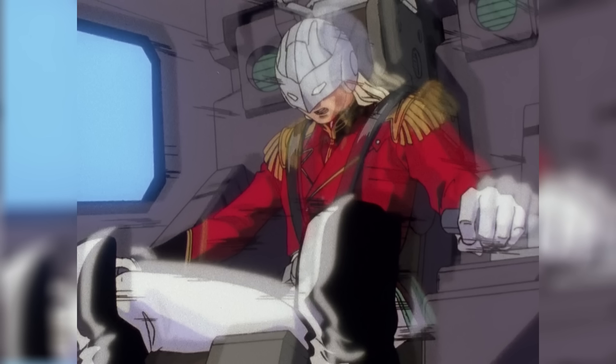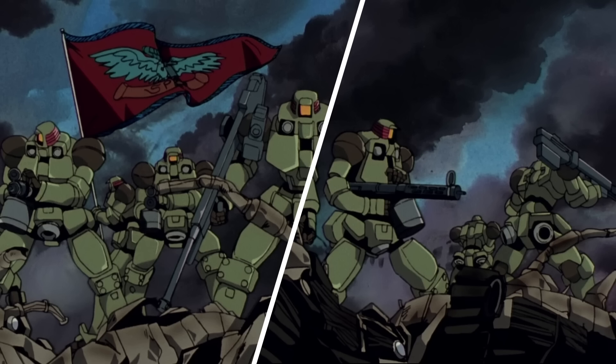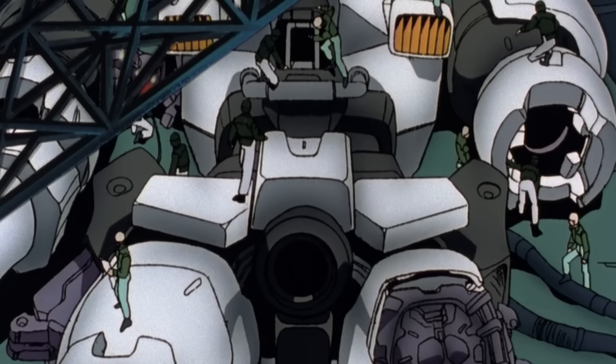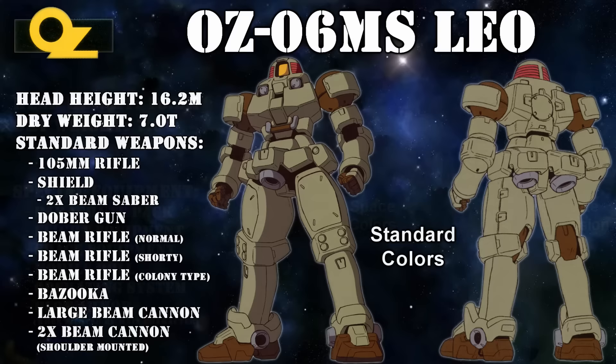This leads to the biggest problem of the Tallgeese — the pilot was a human. No regular pilot could even hope to pilot this monstrous mobile suit to its full effect, and it was also far too expensive for mass production. While the mobile suit wasn't the optimal shape for a weapon, it was ideal for Oz as a symbol of power. Mobile suit development continued with a focus on simplifying the Tallgeese's design, eventually leading to the Leo — a more compact, less powerful, cheaper, and much easier to handle version.